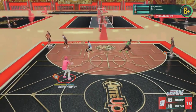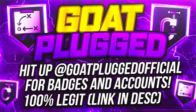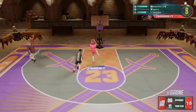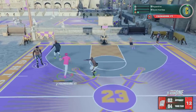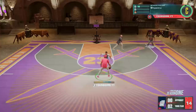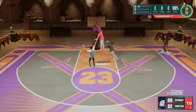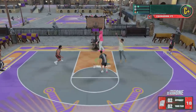If you need your badges grinded or you're looking to buy or sell an account, make sure you hit up Goat Plug — the link is in the description. A must-have playmaking badge for every guard build is Quick First Step. You need this to get open. Put on Quick First Step — this is the first badge you should always put on if you are a guard.